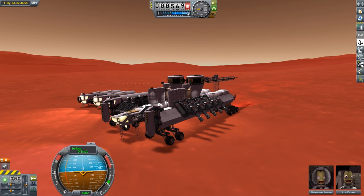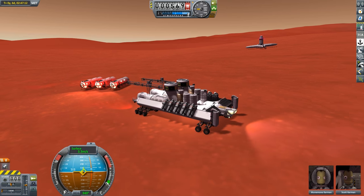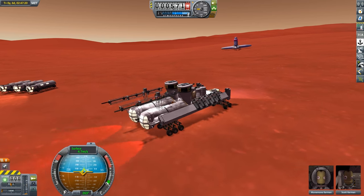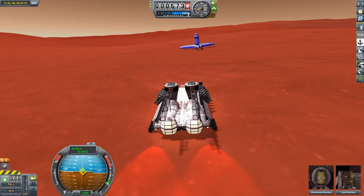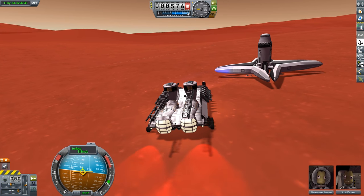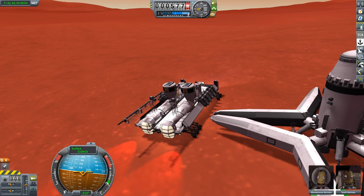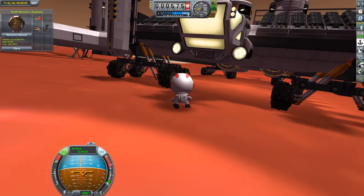Hello everybody and welcome back to Kerbal Space Program Supercolonization. Today we are going to be playing with dirt, but before we could do so we need to make some room in the area. We are going to be starting with moving the multi-resource drilling rig that we built last episode. But before we can move it out of the area, we are going to need to stop at our Kerbal transport so that we can fill our drilling rig up with Kerbals.